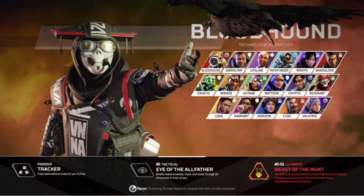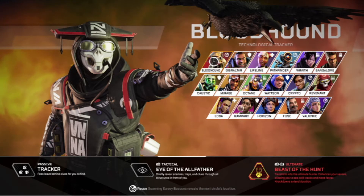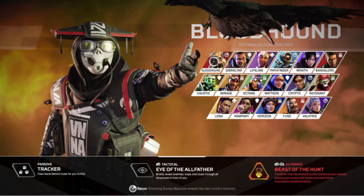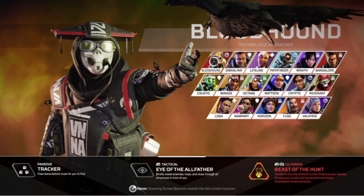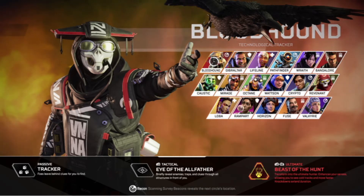On top of this, Bloodhound's tactical is called Eye of the Allfather. It briefly reveals enemies, traps, and clues in all structures in front of you. When you press your tactical button, Bloodhound will tap a device on their wrist, which will essentially send out a pulse forward, and any enemy or trap picked up in that pulse —